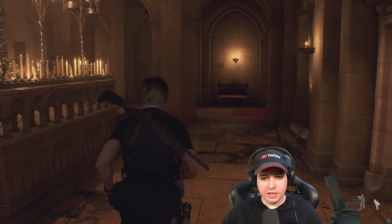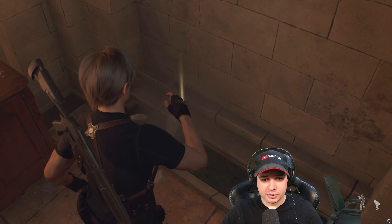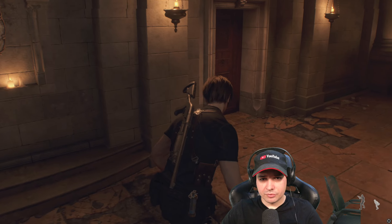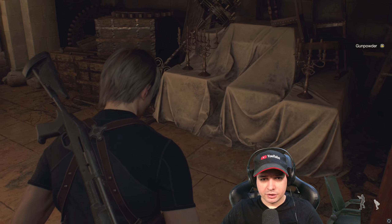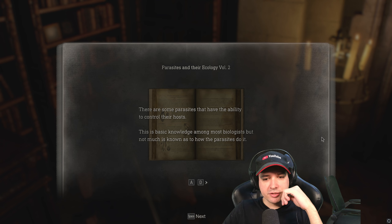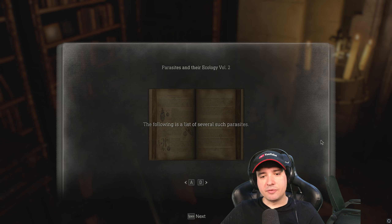Gunpowder! Give me, give me, give me — I need more, so much more gunpowder so I can get rid of crafting elemental pesetas. There's a room here with another typewriter. Why am I getting one gunpowder? There are some parasites that have the ability to control their hosts — this is basic knowledge among most biologists — but not so much is known as to how the parasite does it. The following is a list of several such parasites.